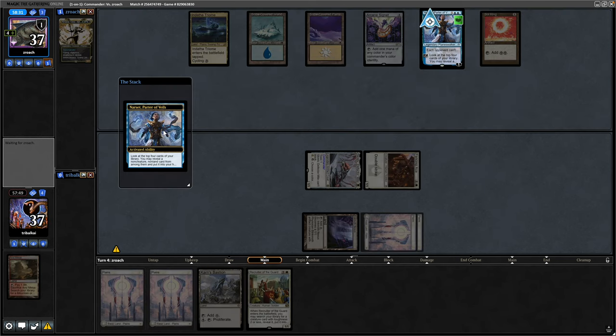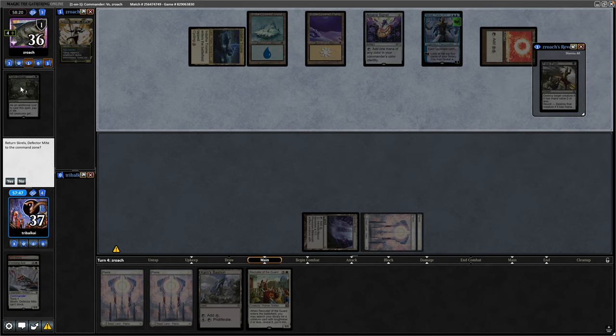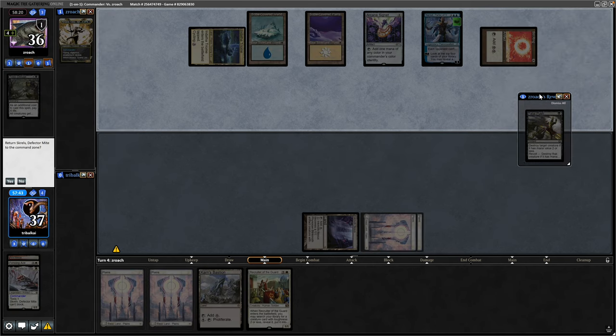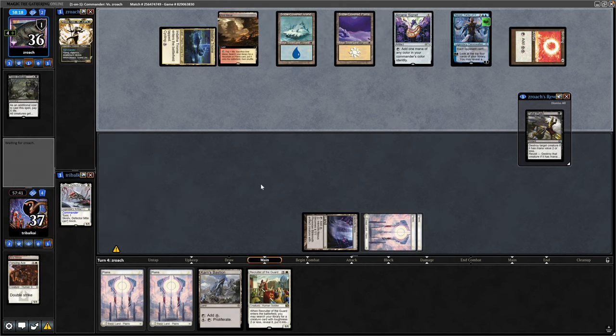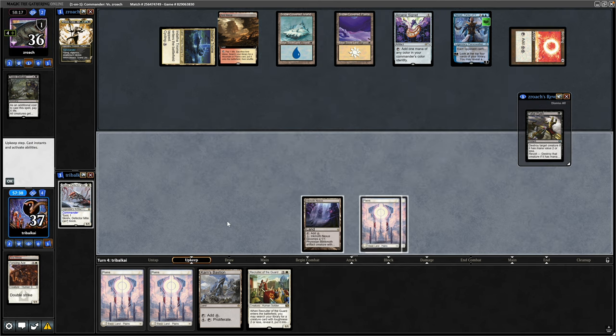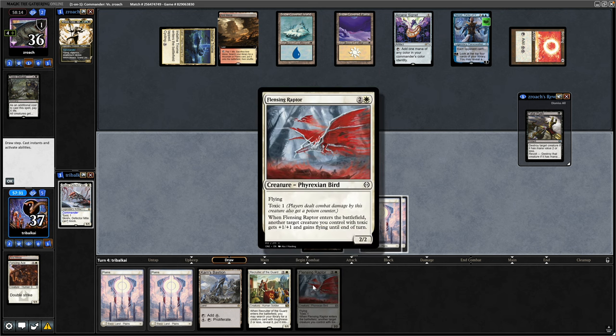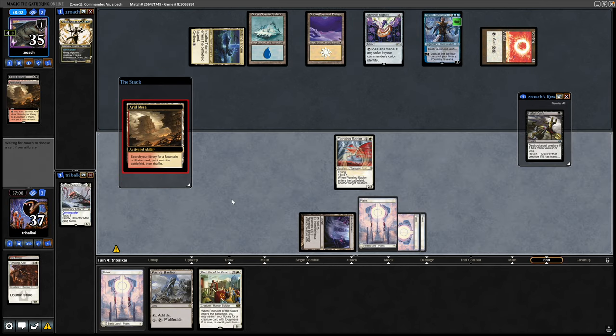They minus down on the Narset again, this time hitting a Fatal Push. They get a Toxic Deluge first, so we're going to be up against a pretty control-y player by the looks of it. The Skrelv, as soon as it comes into play, is going to eat the Fatal Push — although they might hold onto it for the Inkmoth Nexus. We'll try and hide the Karn's Bastion away from our opponent for as long as possible. Seeing a Flensing Raptor — which is just a flyer with Toxic — so play out the Flensing Raptor here. Two cards left in our opponent's hand, and cracking the Arid Mesa at end of turn.